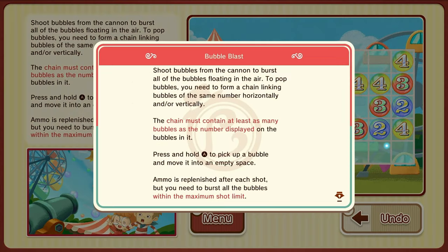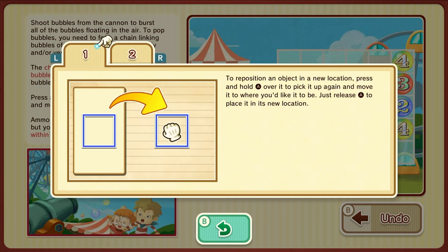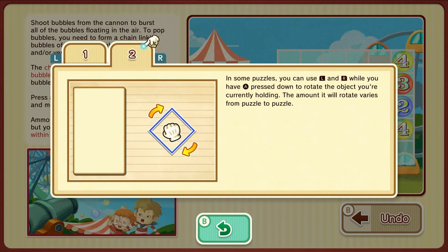This one's even more difficult. Shoot bubbles from the cannon to burst all the bubbles floating in the air. To pop bubbles, you need to form a chain linking bubbles of the same number horizontally and vertically. The chain must contain at least as many bubbles as the number displayed on the bubbles. Press and hold A to pick a bubble and move it into an empty space. Ammo is replenished after each shot, but you need to burst all the bubbles within the maximum shot limit. To reposition an object, press and hold A over it, move it to where you'd like it to be, and release A to place it. In some puzzles, you can use L and R while holding A to rotate the object — the rotation amount varies from puzzle to puzzle.